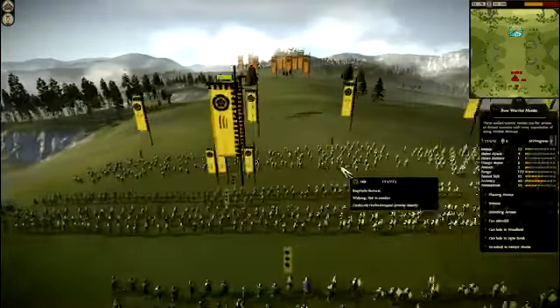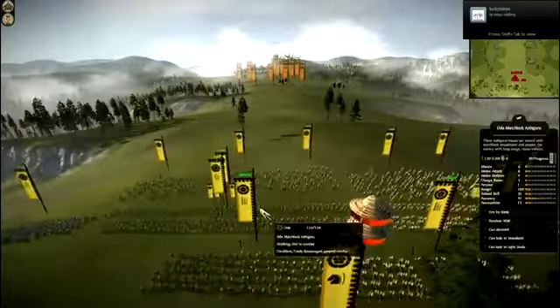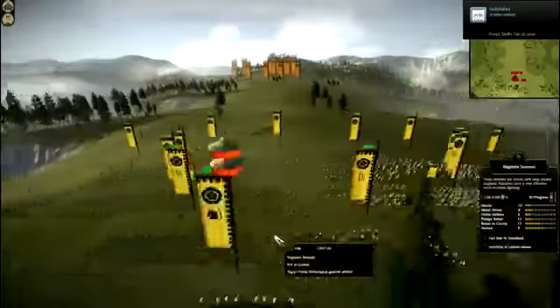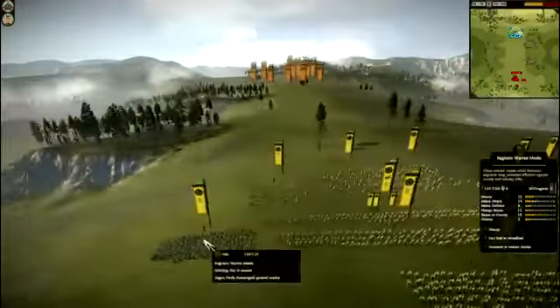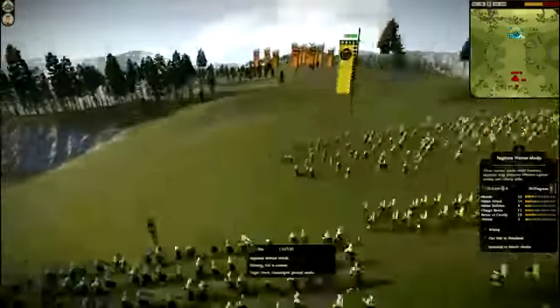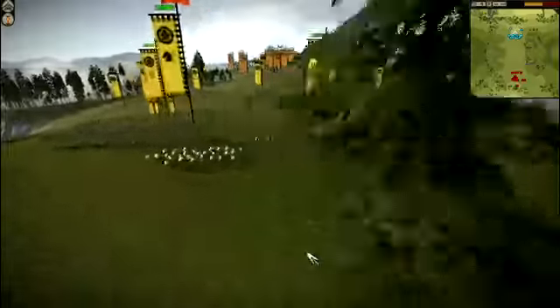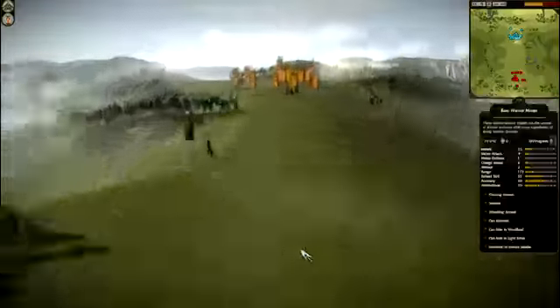My army consists of 6 units of Bow Warrior Monks, 2 units of Oda Matchlock Ashigaru with 3 sheds, 2 units of Oda Yari Ashigaru, 2 units of Naginata Samurai, 2 units of Naginata Warrior Monks — one on my left flank and one on my right flank — 2 units of Great Guard defending my flanks as well, and then my normal general, not Nobunaga Oda.